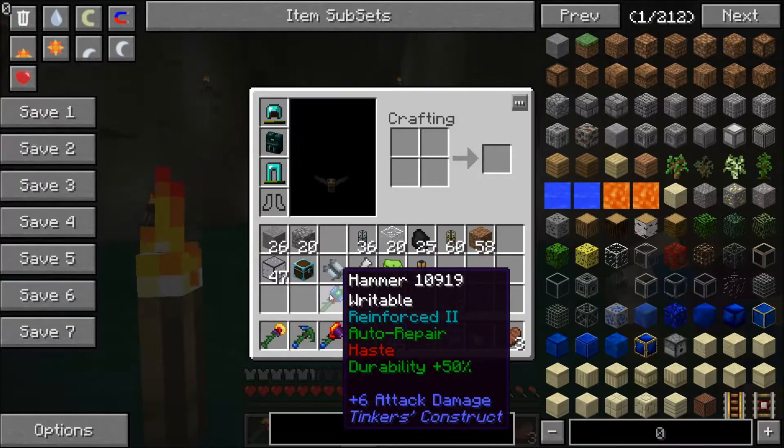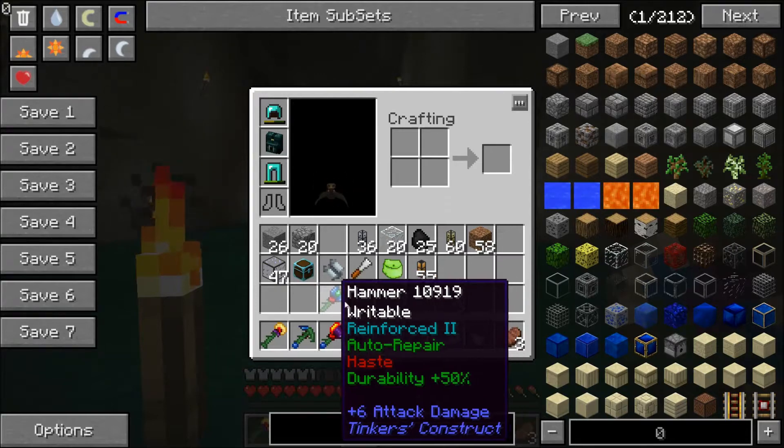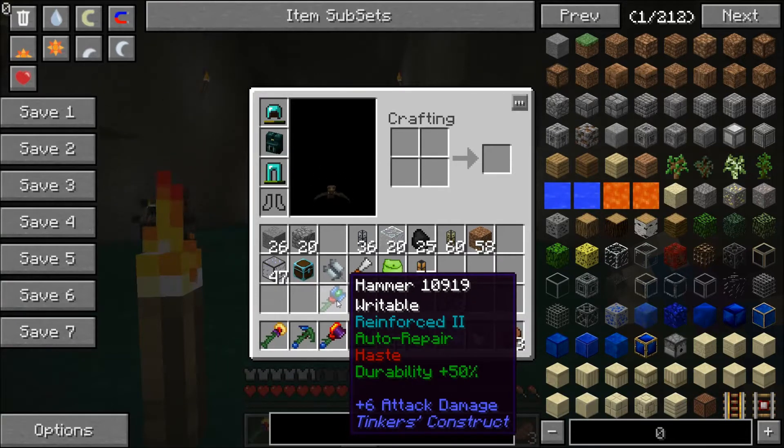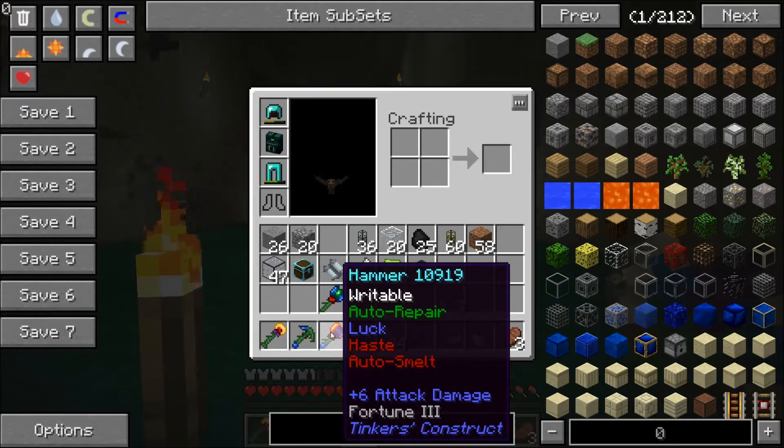These two hammers I made — this one is just a regular mining hammer. Hammers, if you hit a block, mine a three-by-three-by-one area around it. And then this one below it is basically the same thing but it auto-smelts. So if I'm mining stone it'll keep it stone — it's like silk touch — but when I'm mining ore it's really nice because it smelts the ore for me. I don't have to worry about using all the coal and stuff.